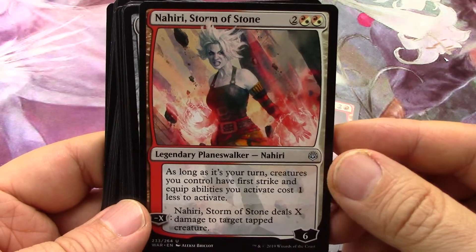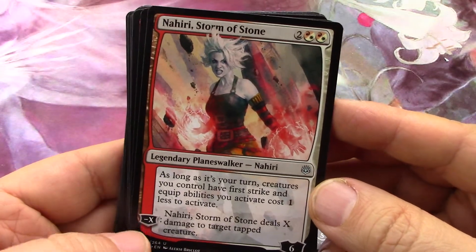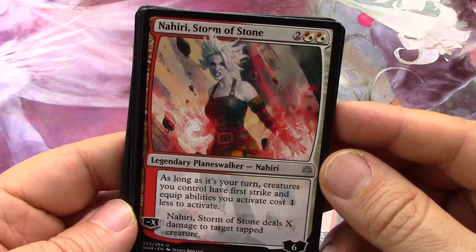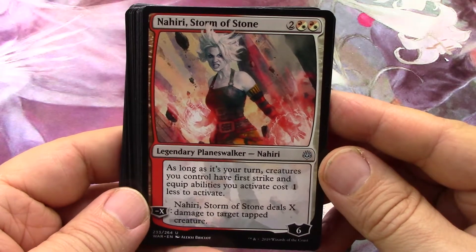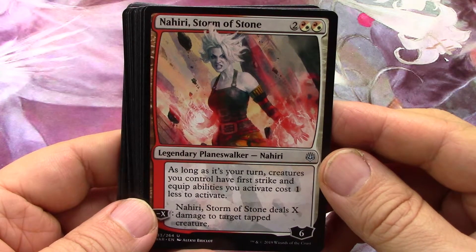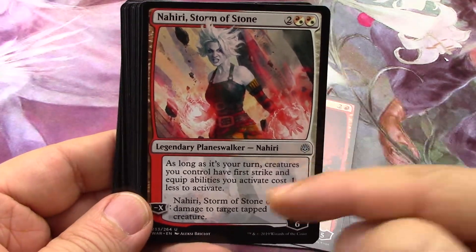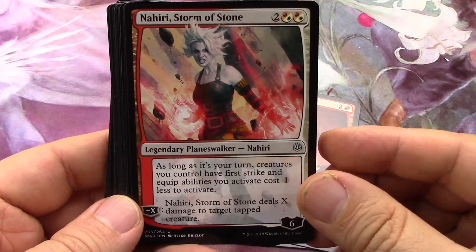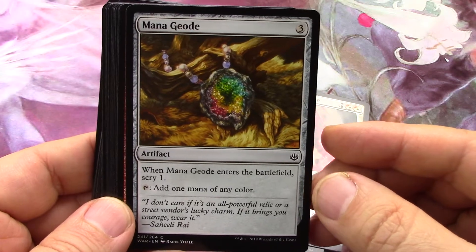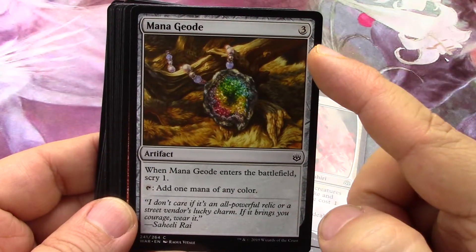Nahiri - four-drop, six loyalty, minus X: you deal X damage to target tapped creature. That's pretty good as long as it's your turn. Creatures you control have first strike, and equip abilities you activate cost one less to activate - nice. Nahiri is always good in an equipment deck - white-red equipment deck.